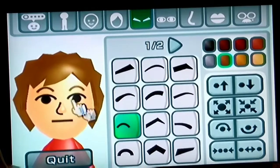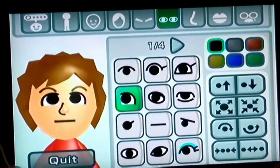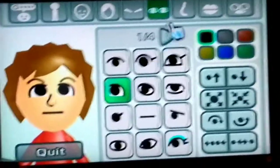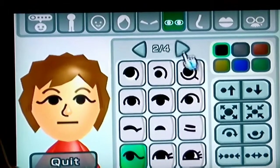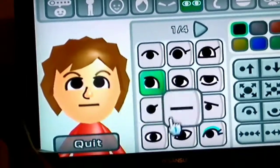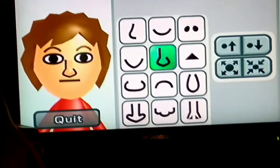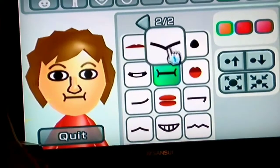Spread them out a little bit. Now the eyes — it's gonna be a little tricky one here. I think I'm just gonna go with these normal eyes right here, yeah that seems about right. Maybe that kind of nose. Just this normal smile — a smirk. We're gonna go with that.